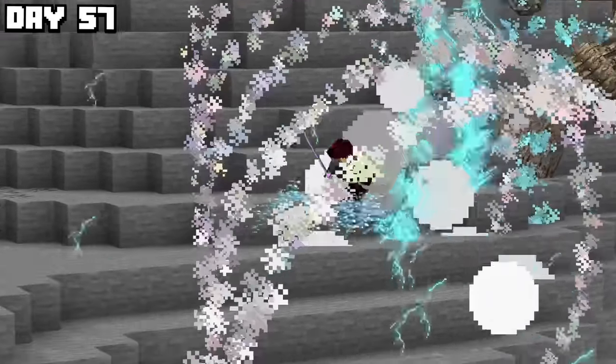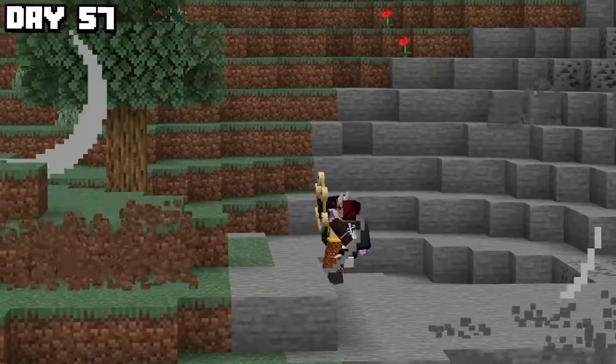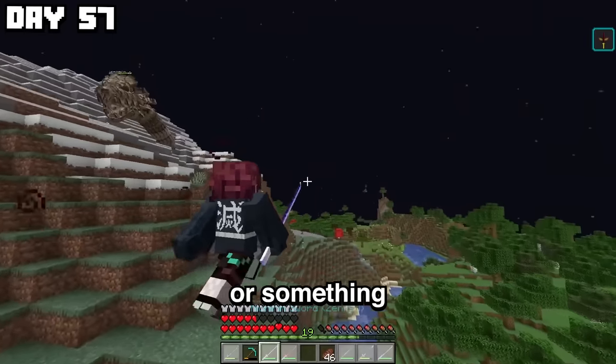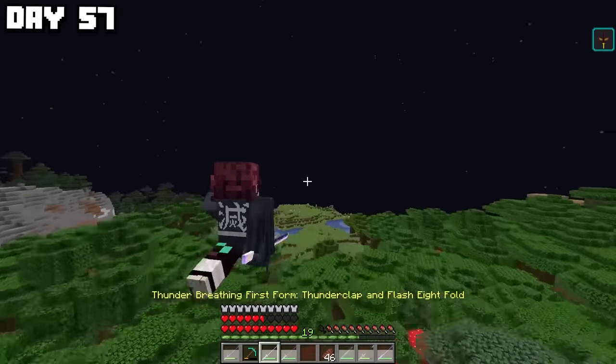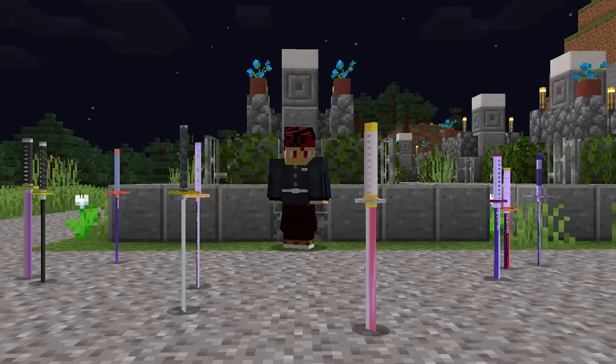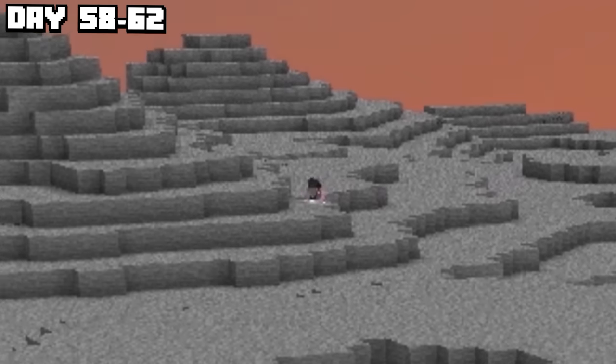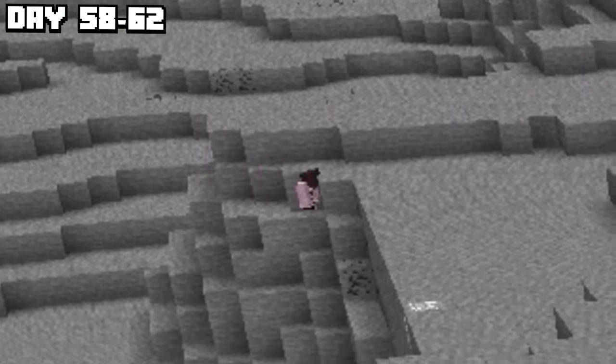I can only block some of the hits if I time it right. Get me out of here — I need way better armor to beat this guy. Using Thunder Breathing, I got out of there as fast as possible. The reason I couldn't beat Upper Moon Four was because I didn't have enough swords. So I spent days 58 to 62 gathering as much Scarlet Ore as possible to fuel my sword gambling addiction.